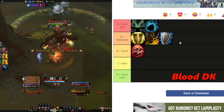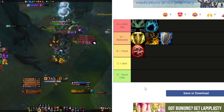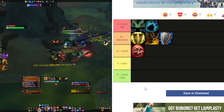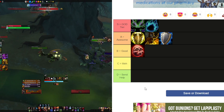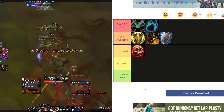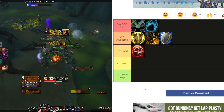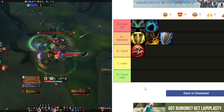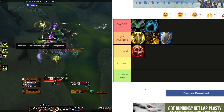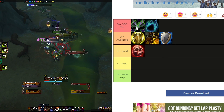Blood Death Knight — I'm going to put them in high B tier, just below Prot Warrior. AMS is great for dealing with magic damage. Death Grip is incredibly helpful for Mythic Plus in every single dungeon. You get a bomb limb, knockback immunity with Death's Advance — great for a lot of bosses, like Neltharion's Lair where having Death's Advance so you literally don't move at all is fantastic. You've got AMZ as well. They probably deal with magic damage the best out of any tank, maybe up there with Vengeance Demon Hunter.